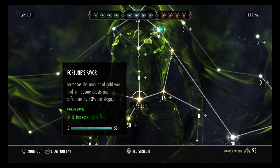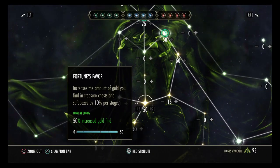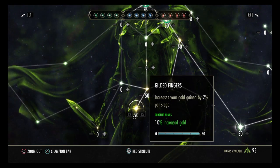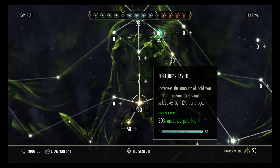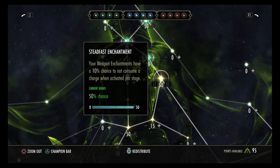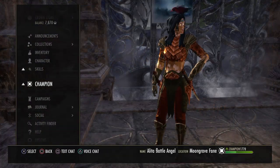In the green champion point tree, we have Fortune's Favor and Gilded Fingers as two of our passives. Gilded Fingers gives an extra 10 gold from all resources, and Fortune's Favor gives an extra 50 gold from treasure chests and safe boxes. We also have Steadfast Enchantment, which gives a 50 percent chance to not consume a charge on our weapons.